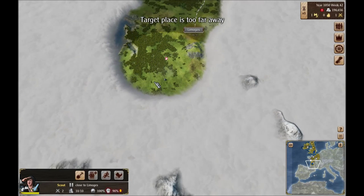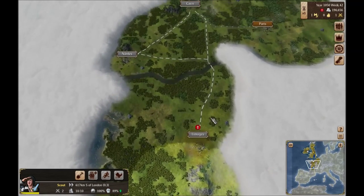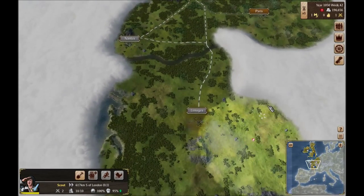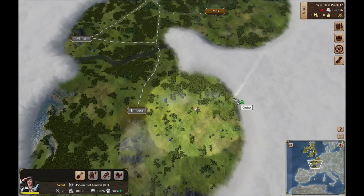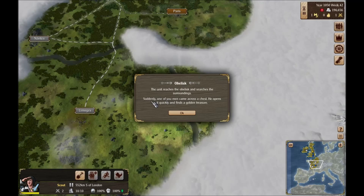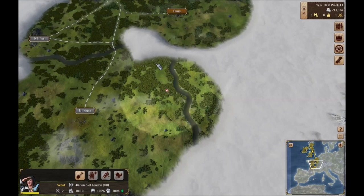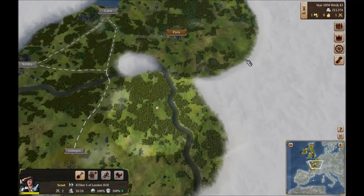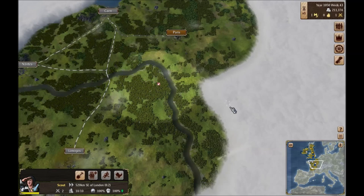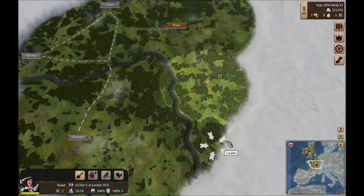Is there anything in South France? I know there's stuff in Spain. We can't wander anything further past that — they have a certain range that they can't go outside of. Almost there, and very soon I think we should consider building a settler. Suddenly one of your men came across a chest — he opens it and finds gold treasure. So we got some money there, awesome. Because we're spending it way too fast right now — but that's part of getting started, you've got to make early investments that should pay off later.